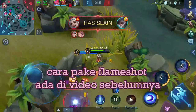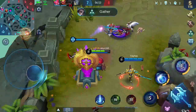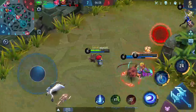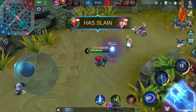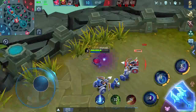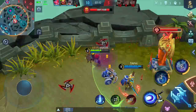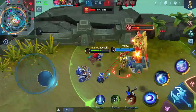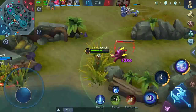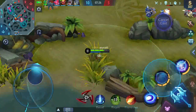Kita farming saja dulu. Ada di sini ada satu, harusnya dapat. Kena ultinya, ternyata Lancelotnya. Kita push ini saja, mudah-mudahan dapat. Kita ke bawah. Kita coba ambil ini saja. Ternyata malah diambil sabernya. Kita sudah dapat konsentrat energi. Inilah item barbar-nya Cyclops.